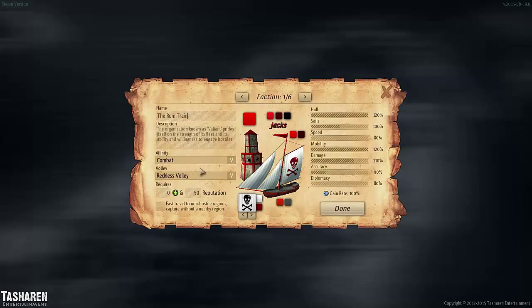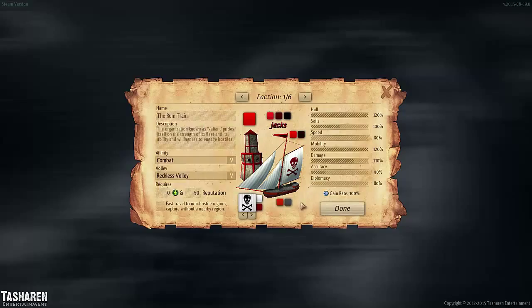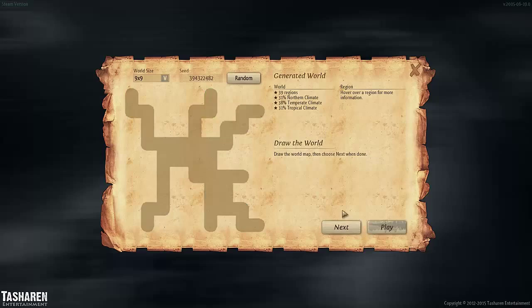Let's go with the Rum Train — it seems fitting for a pirate faction if they were smuggling rum across the Caribbean. You can also change the colors of your ship and your flags. Here we can set the size of the world, the randomly generated world, and set where the factions start, how many factions there are, and the world size. Let's enter the game and see how it plays.